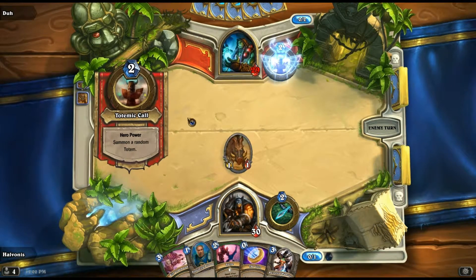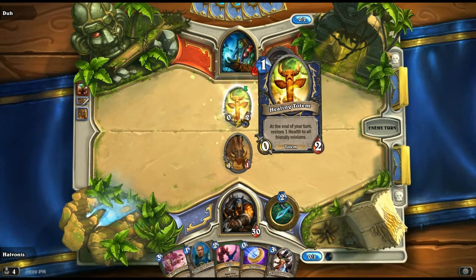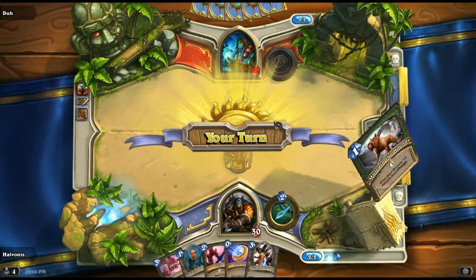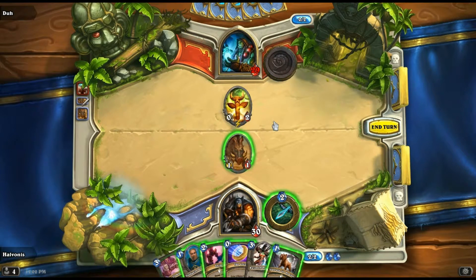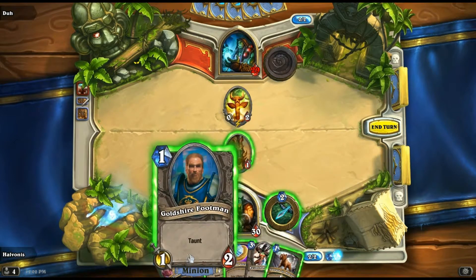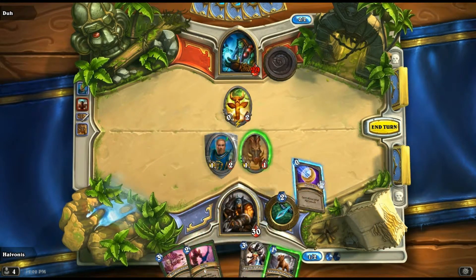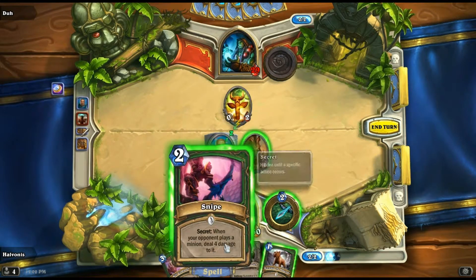That was his move — he's going to play his totem. He got off with a healing totem. Okay, that's not too bad. Unleash the Hounds — your beasts have charge and taunt. So I'm going to play down the taunt, then I'm going to activate the coin, and I'm going to play a Snipe.